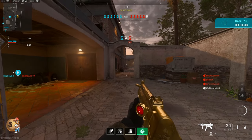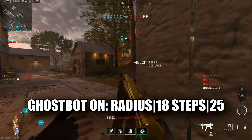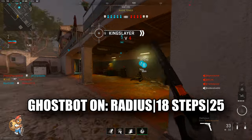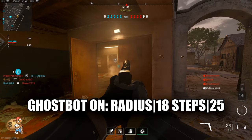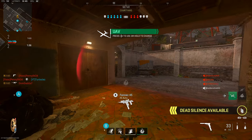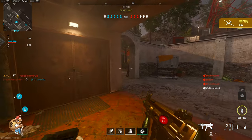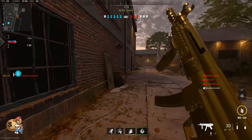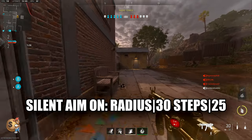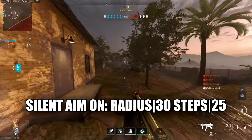Alright, so as far as the values go that I was using in these gameplays: I had the ghost bot on with a radius of 18 and steps of 25. If you go over to the right, you're going to see ghost bot V2 — you can only toggle that on or off, so make sure you turn that on. Keep going until you get to silent aim — make sure you turn that on, and I had the radius of 30 and steps of 25.